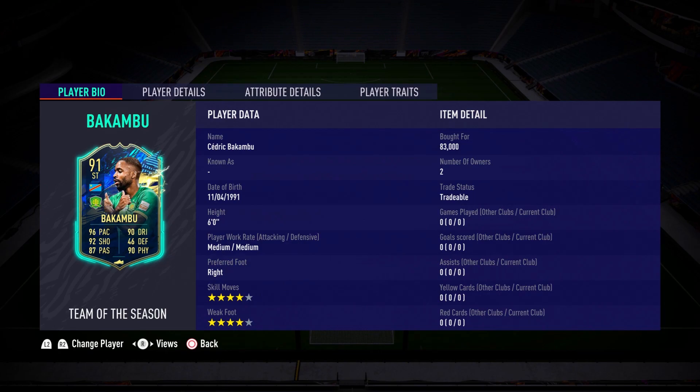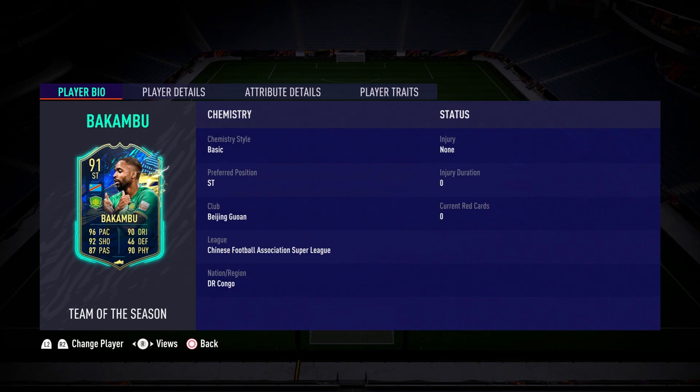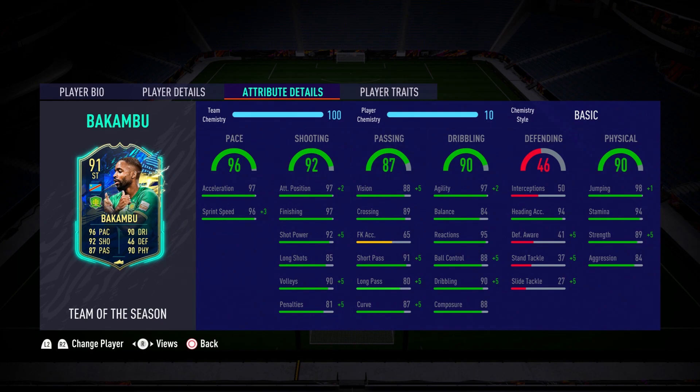So let's have a look at this card. Four star, four star — pretty nice to see on a striker. Obviously, I would have preferred a five star weak foot, but it is what it is. He stands at six foot tall and does have the finesse shot trait. His in-game stats are actually excellent. He's got a lot that you'd want to see in a premium striker. He's got the pace, some really, really good shooting stats, nice dribbling, and also ridiculous physicals. So just based on how he's looking on paper, he could be an excellent card. Hopefully these stats translate really, really nicely in-game.